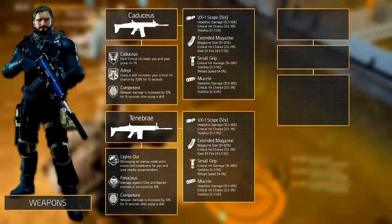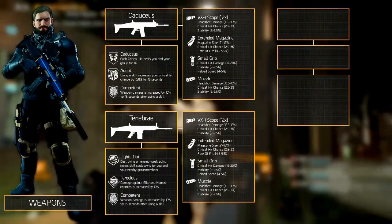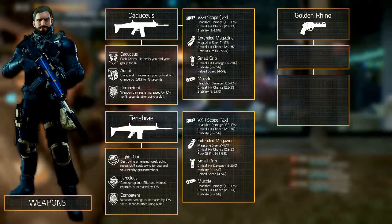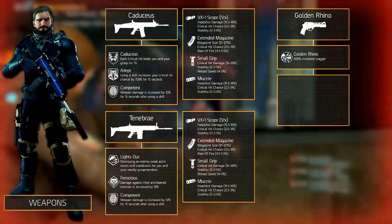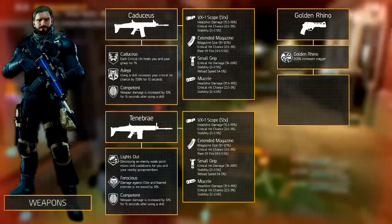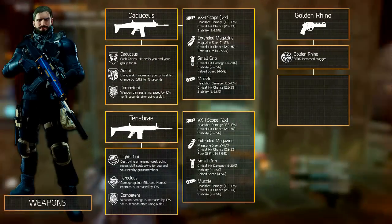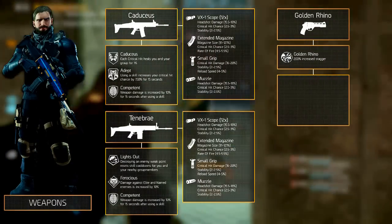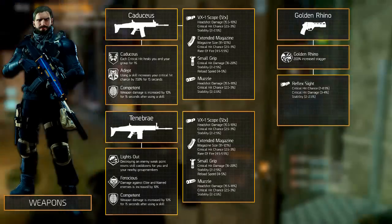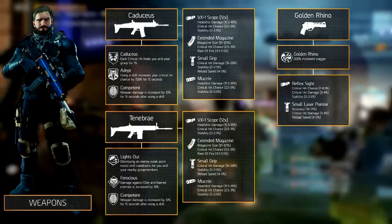The weapon mods are exactly similar to those of the caduceus. The sidearm you select is up to you. We chose the golden rhino since it's a very powerful sidearm. Its unique talent, called golden rhino, increases stagger by 200% which might come in handy to disable any rushing enemy. Sadly it's the only talent it has. It does have two mod slots, the optic and the underbarrel. For the optic equip the reflex sight and the selected underbarrel is the small laser pointer.